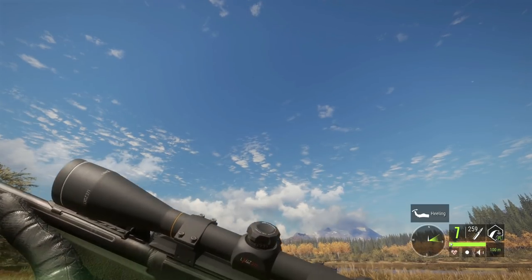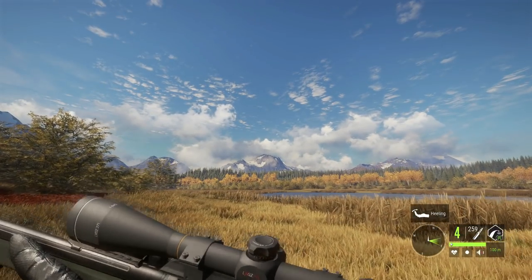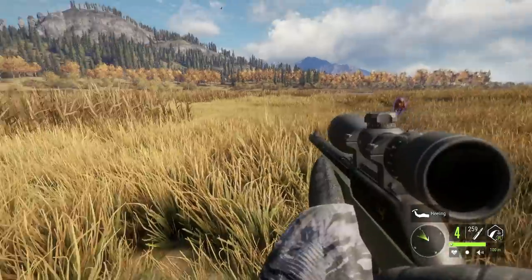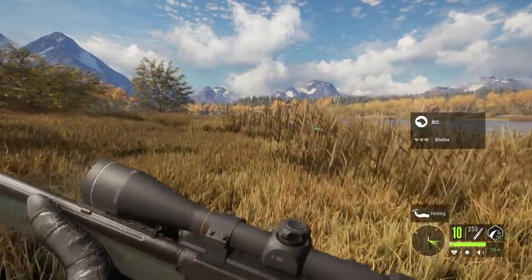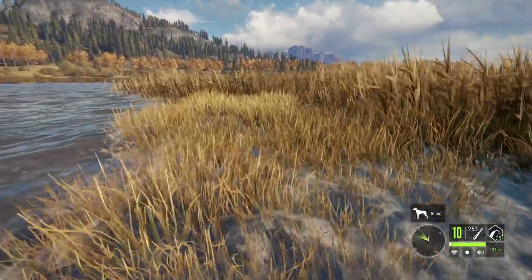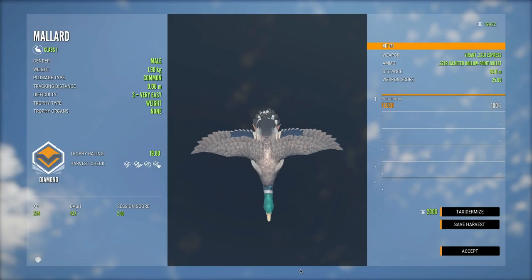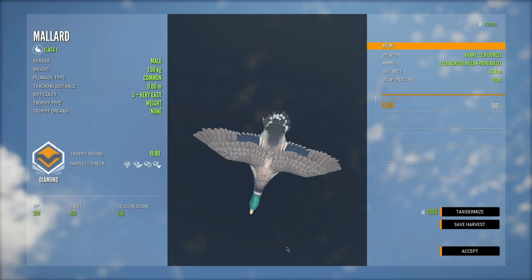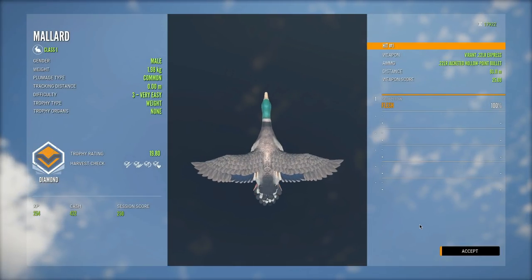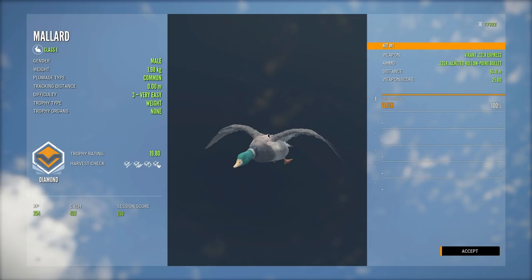Of course, right as I say ducks are my worst enemy, we find one that's a level three and we were actually able to hit it. I just gotta remember — don't make the dog track it or else the game will crash. I can't believe that right as I'm talking about how ducks are my worst enemy, we find a level three. Where'd the duck go? There it is, floating away. We actually hit it on like the third shot too. 19.80 — diamond duck! It's not gonna go into our main lodge since we're still on the early access build, but at least we found a diamond this stream.